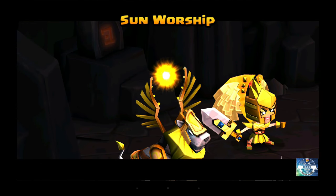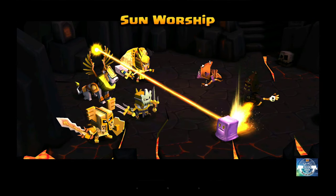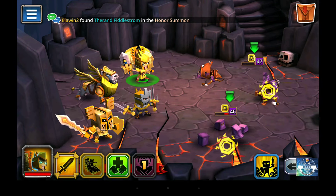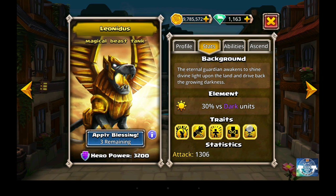The last trait is Judgment Day. When dealing a death blow, the corpse is burned and cannot be resurrected. So in a PvP setup, once Leonidas deals the death blow, that enemy cannot be resurrected. I'm seeing Emily used more in PvP as a stall tactic — she can bring someone back if you kill them early. This would negate that, as long as Leonidas was the one who dealt the death blow. Any other character dealing the killing blow, and any resurrections in play will still happen.